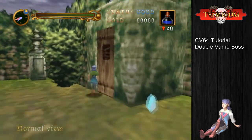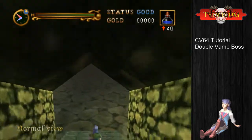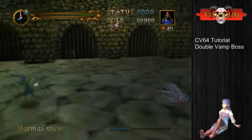What's up guys, this is Tyderium and I'm back with another CV64 tutorial for the double vampire fight at the end of the villa. Let's jump down here and start the fight. Let me show what the first part of the fight looks like and then I'll explain what's going on.